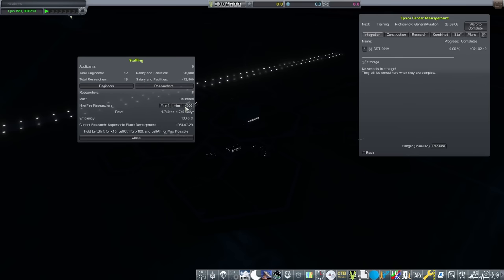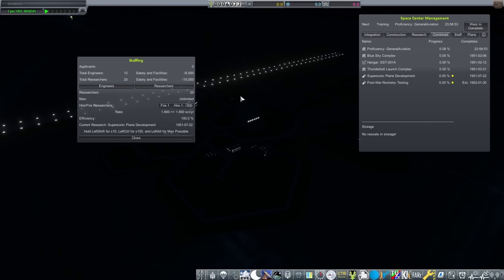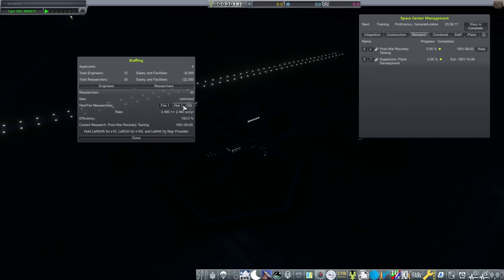I'm editing this having already reached 1962 in the save — I've been playing a bit forward. I've only just in the last year stopped using the Thunderbolt complex in favour of something a bit bigger. It did go through several upgrades, but it remained the same one all that time. I still actually have it built, and might come back to it if I find a use for smaller payloads down the line.